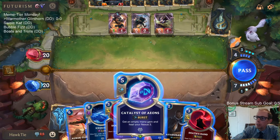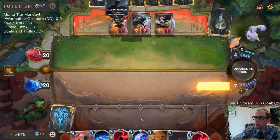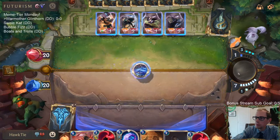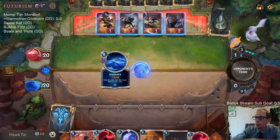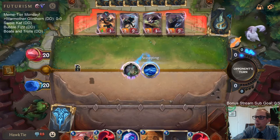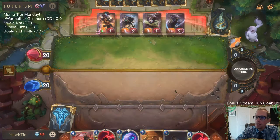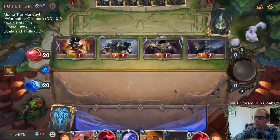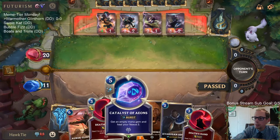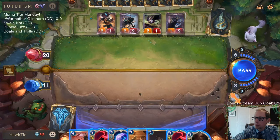Okay, over on our turn we're just going to keep ramping. We'll Ice Quake - I think I'm going to maybe save something, hopefully they don't have Deny. They had Deny. Yeah, it did kind of look like a Deny prep. Good news: we're still at 11, we're still doing pretty fine.